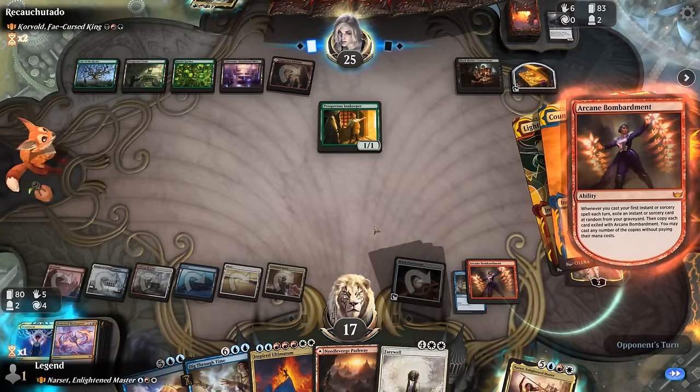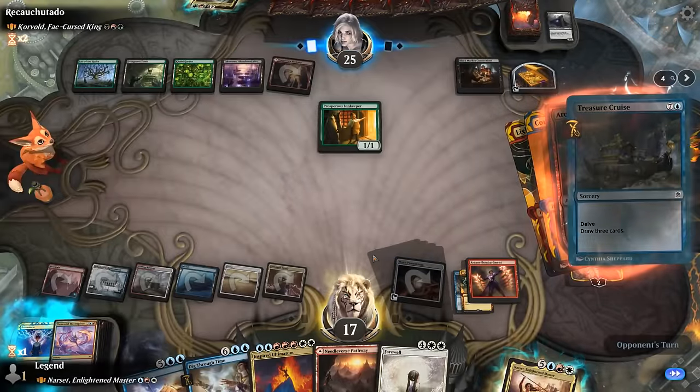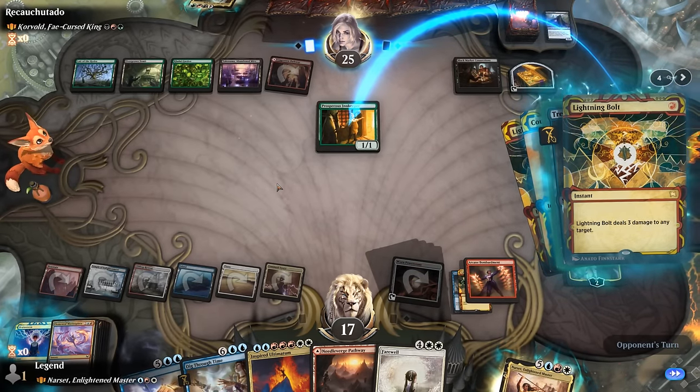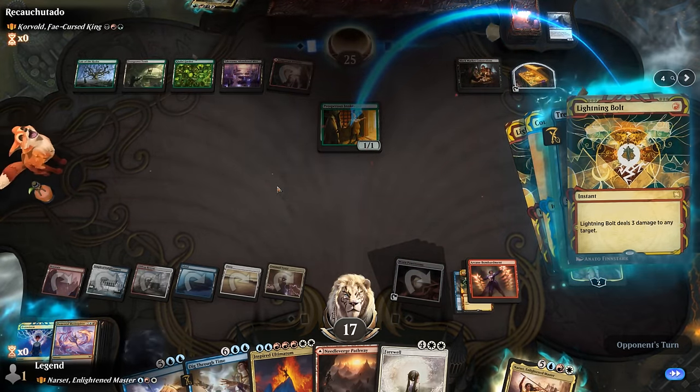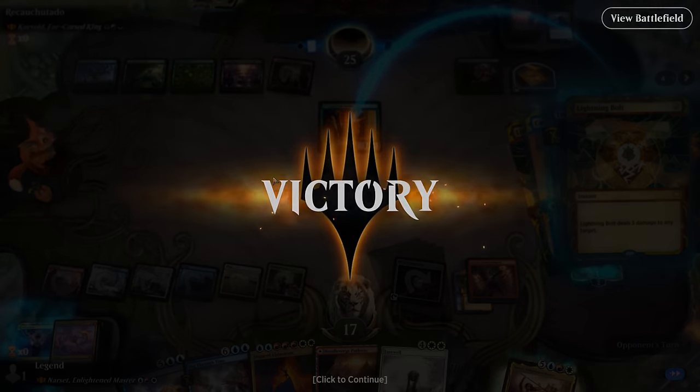We'll get to exile another card here — a Lightning Bolt for free. Don't mind if I do. Take out the Innkeeper. And that's too much value for Corvold to deal with. Awesome. A nice recovery from that Playcrafter. On to the next one.